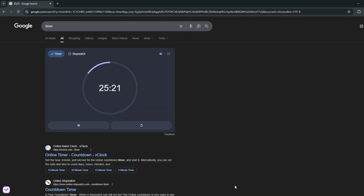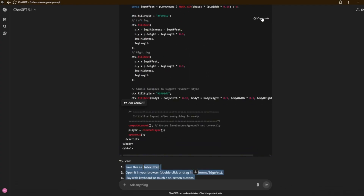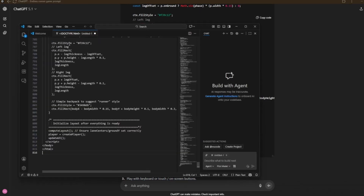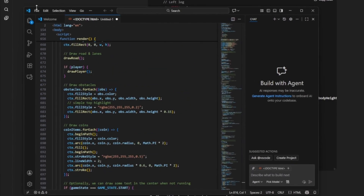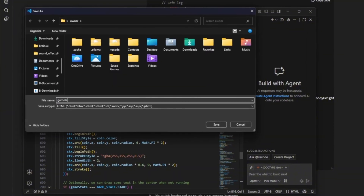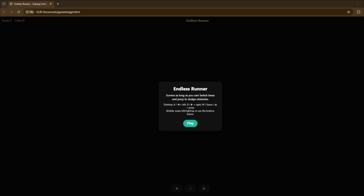I've got roughly about five minutes left. The best thing is it gave us instructions on what we should do. I'll simply copy this code, then open Visual Studio Code and paste everything in here. Hopefully there is no issue. Then I'll go and save the file as GameTestGPT and save it. Now let us actually test it out.